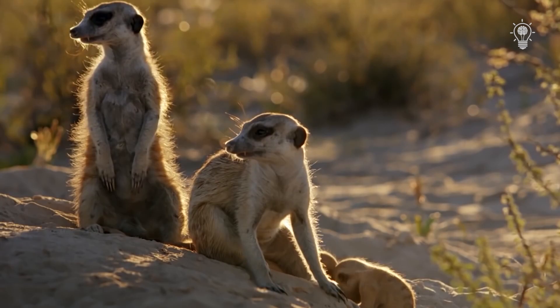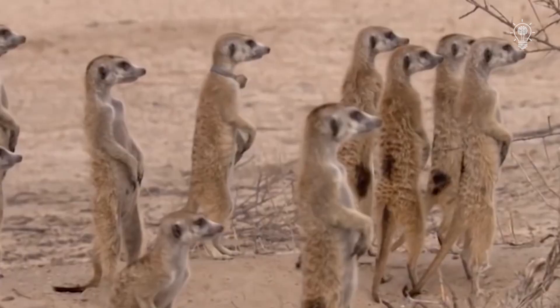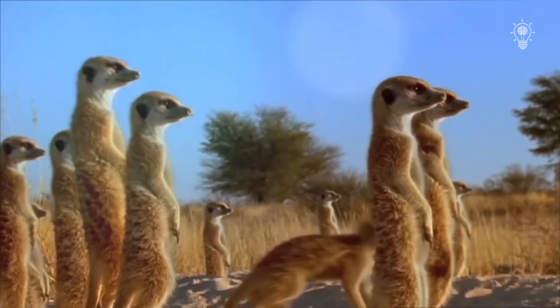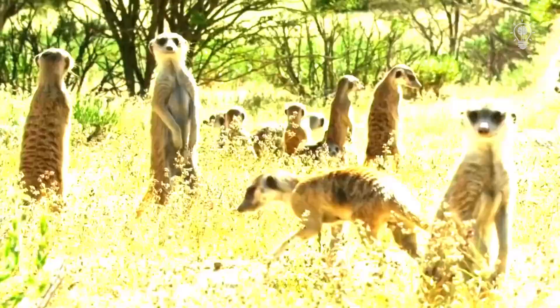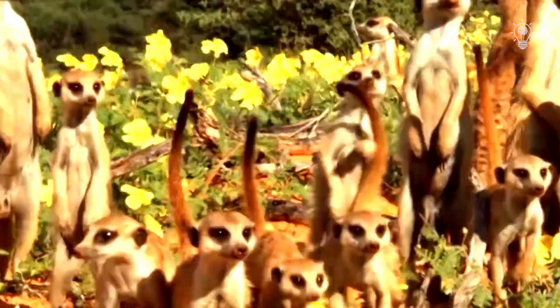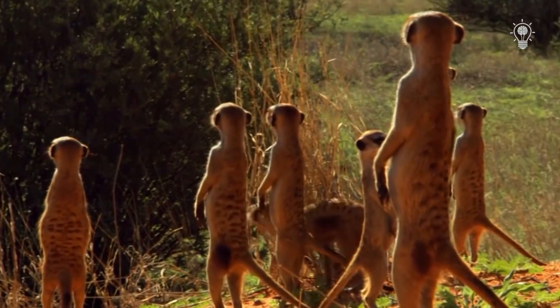Meerkats are very social animals that live in colonies of several families. The total number is usually in the range of 20 to 30 individuals, at the head of which is always the female, who is stronger and larger than the dominant male. All clan members are very organized — they hunt together, help each other, and defend the territory, the area of which usually doesn't exceed three square kilometers.